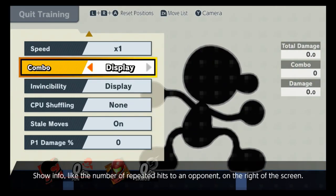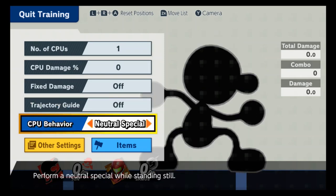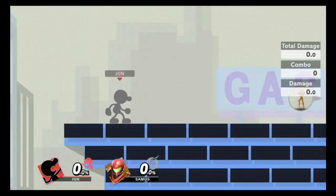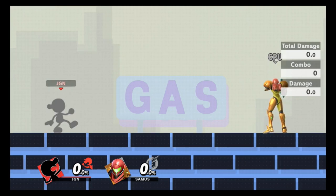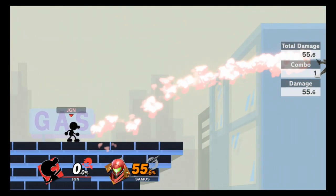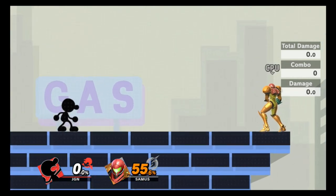The bucket is side B — Game & Watch flashes white when he has something in it. It does double the damage based on what was absorbed. For example, absorbing Samus's full-powered charge shot resulted in 55% damage in one hit with a wide hitbox, and it can kill around 20%. It has really decent range as well.